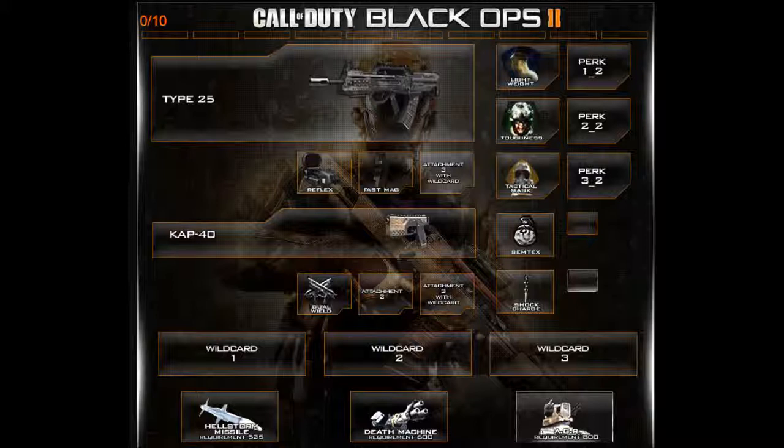I put Lightweight so you can run faster, and Toughness because although it's a very high-speed gun it's got a lot of recoil, as my friend Carlos mentioned. Toughness is going to help you flinch less if you get hit so you can stay on target. I don't think Long Barrel is applicable to the Type 25 — I assume it's only for shotguns.